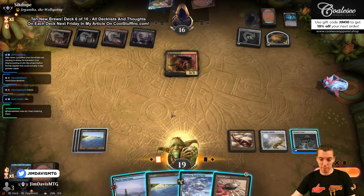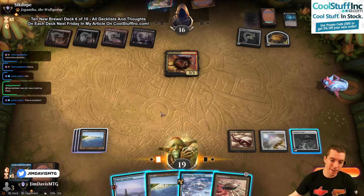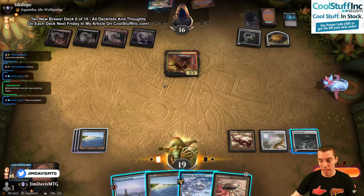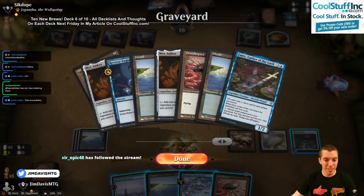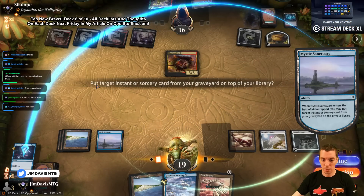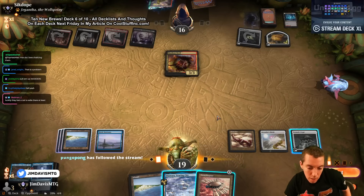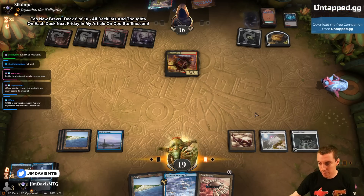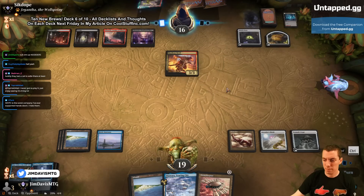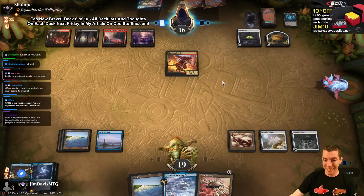We draw another Ornithopter. Do we play the Thopter and suit it up? I want a Mystic Sanctuary, I want an Otawara honestly — just buy a little time. Sanctuary back the card draw spell. I don't want to risk this thing dying honestly. It's more important to Otawara this thing. Do we do it in combat? Voltron Ornithopter.